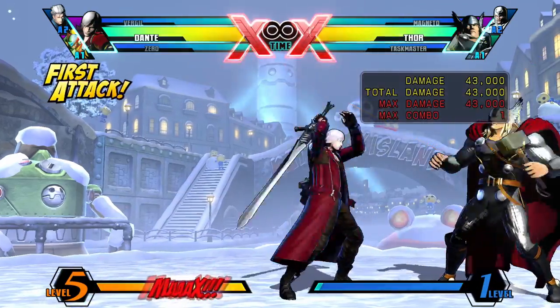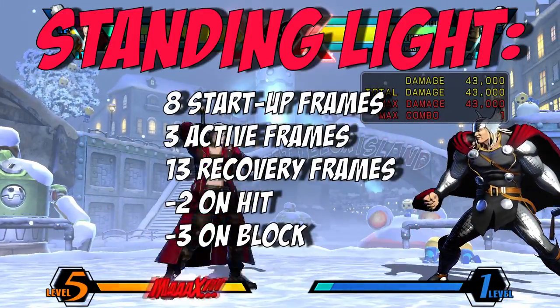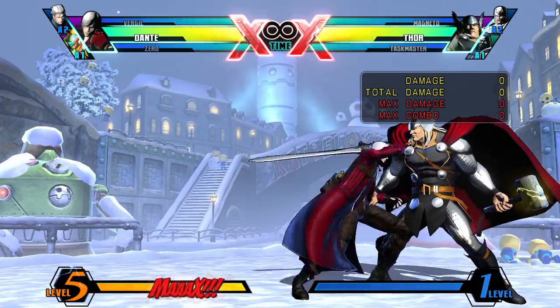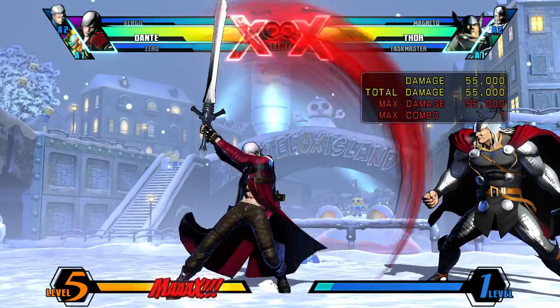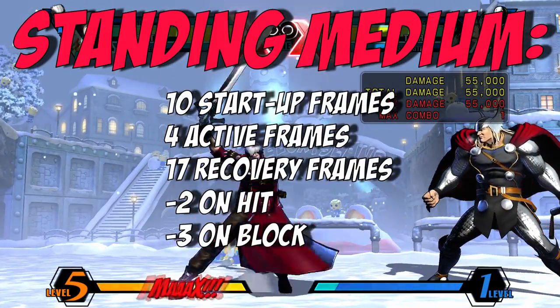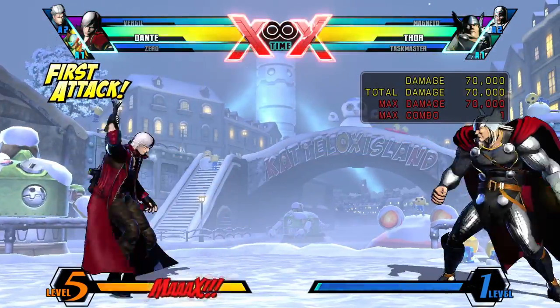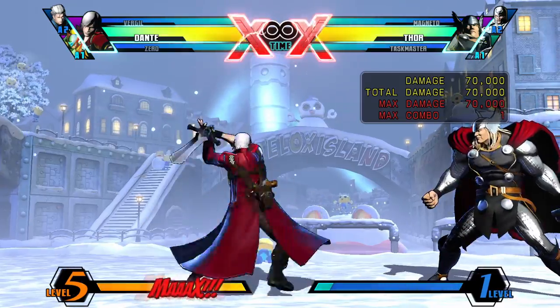Standing Light is a decent standing attack that is mainly used to start combos. Standing Medium is another average standing attack — use this after Standing Light to start a combo. Standing Heavy does good damage, but it has poor recovery, so be careful not to whiff this in the neutral.